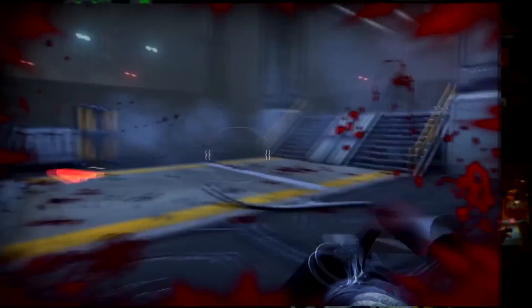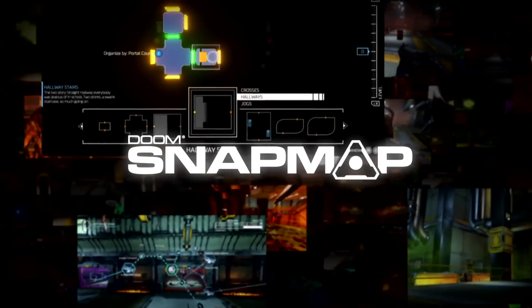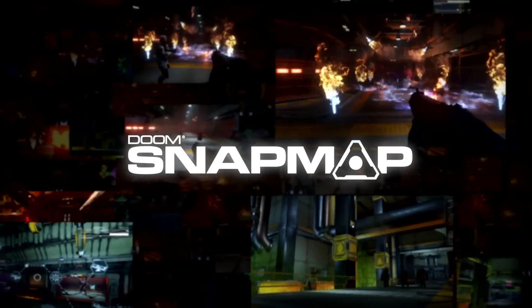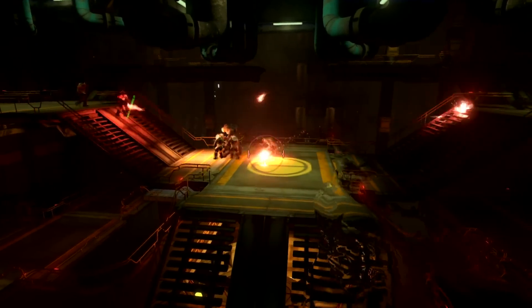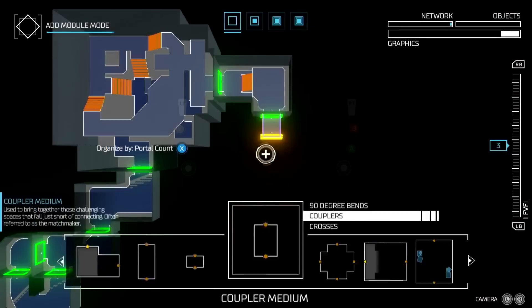There's a content hub where you can go and if you just want to find new things to play — new game modes, new levels, all different types of things created by the community — you can go there and just play it. Or there's the building side of it where you very easily snap together maps and then add multiple levels of gameplay.